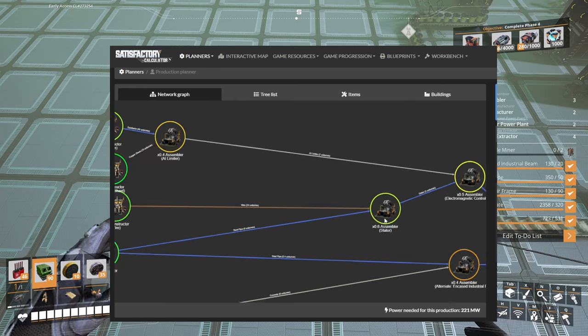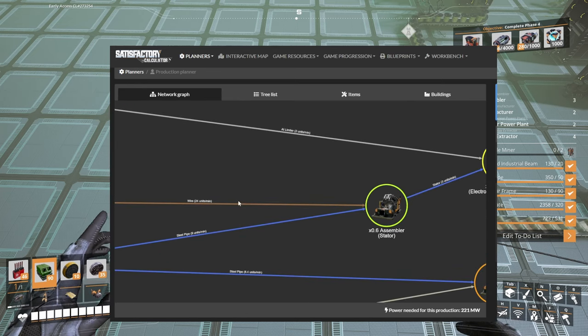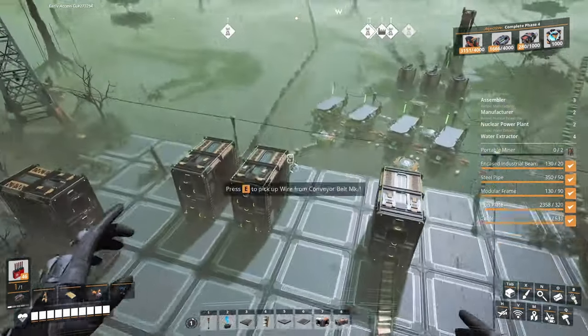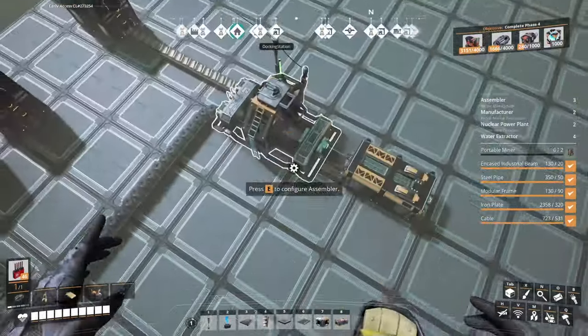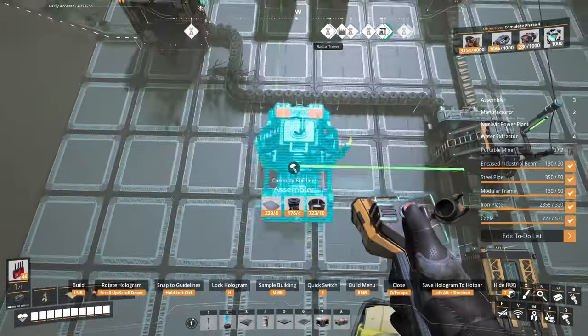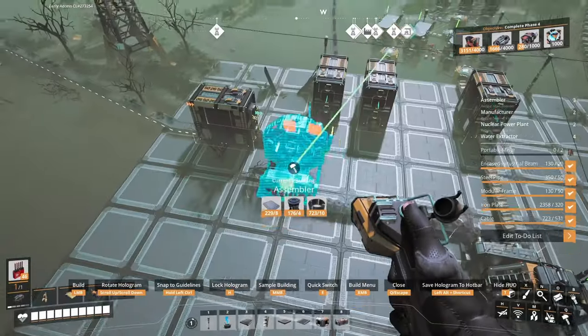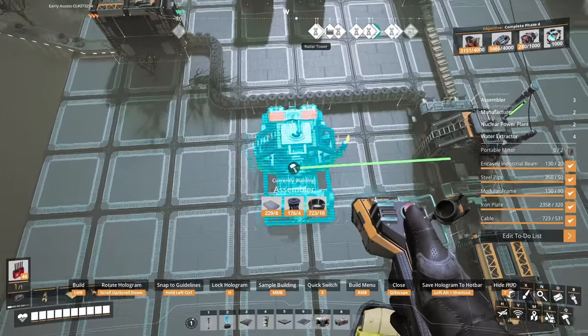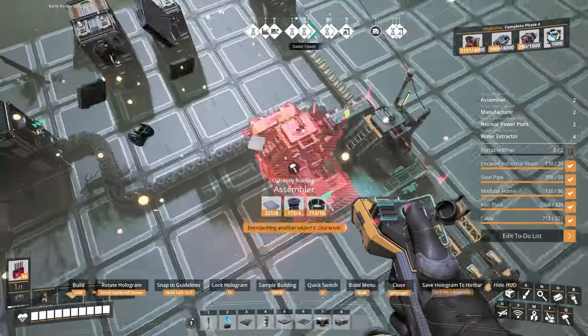Back to the drawing board and the planner — we made the AI limiters, let's drag that as done. This next one is stators: we're gonna use wire and steel pipe, needing three per minute. Back into the game — wire and pipes are right in here.